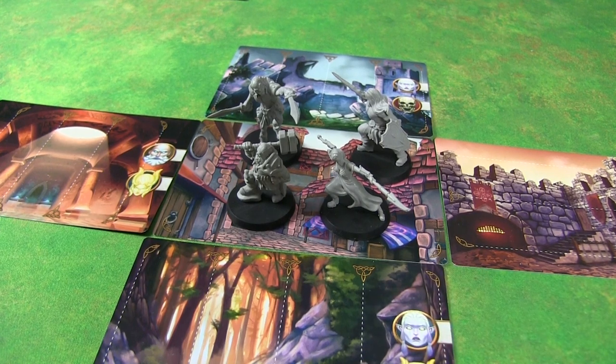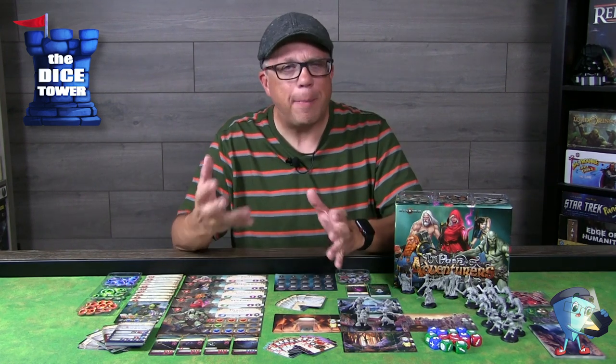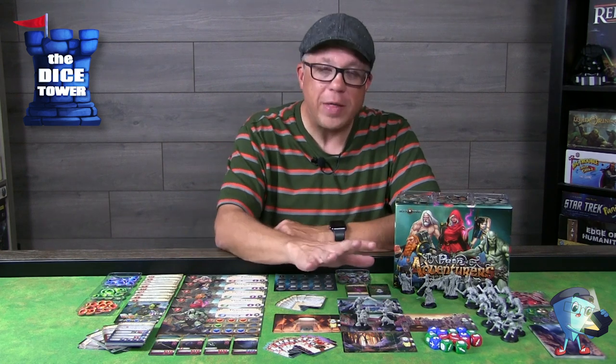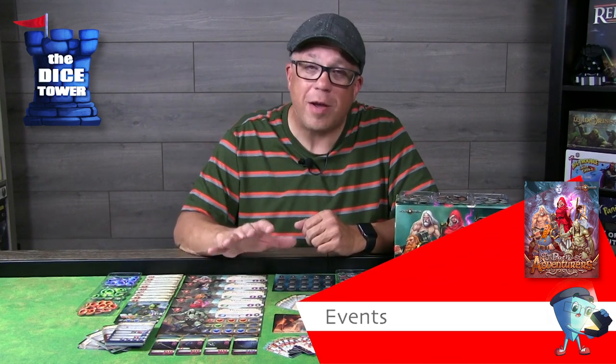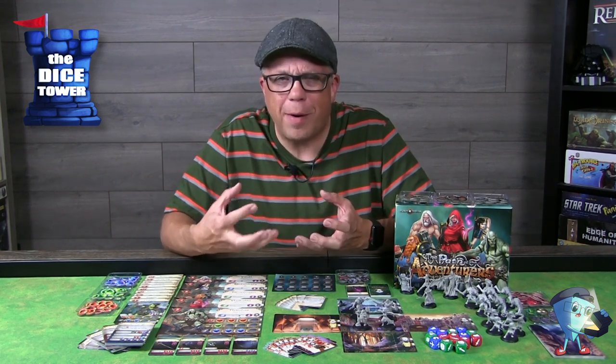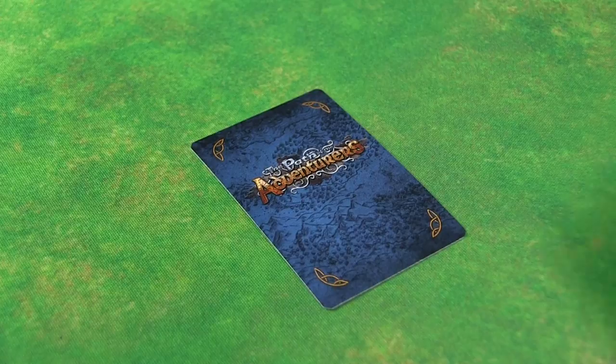The key of this game is all about battling and getting more items and better skills. As you move through locations, if you've already conquered one you can freely move through it, but you must stop and deal with fresh locations. Each round of the game is divided into four phases: the event phase, the travel phase, the battle phase — which is really the core of the game — and the market phase where you can purchase new items.